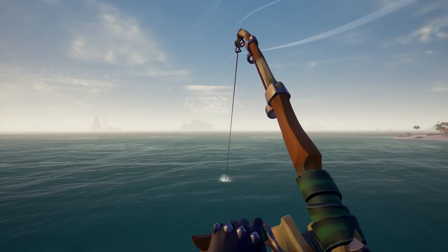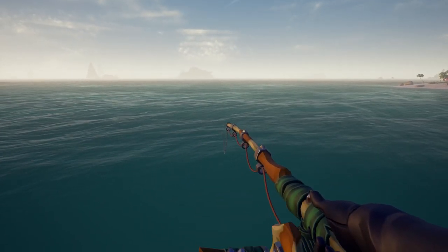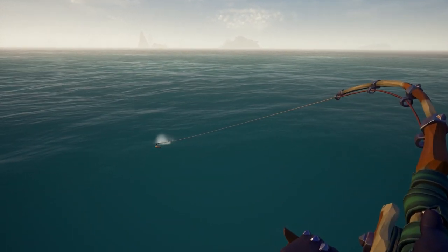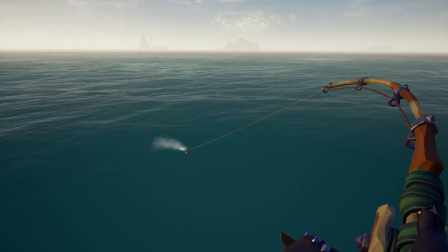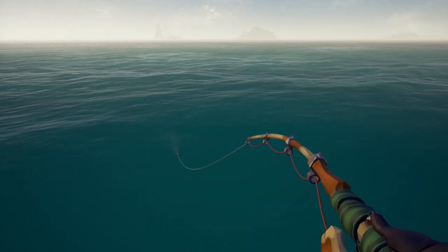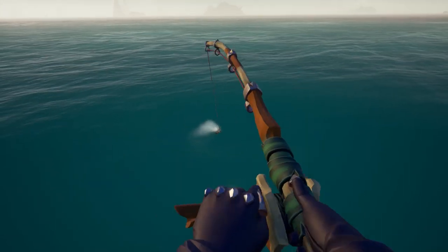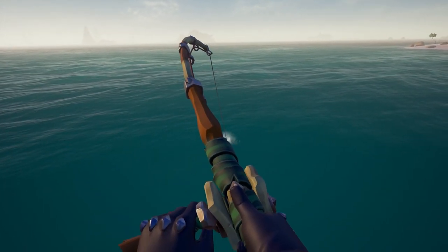Press S on your keyboard or pull your mouse or joystick down. If the fish stops pulling, you can lower your rod with W and reel it in. But once it starts moving again, if it goes left, you pull the rod to the right, and if it goes right, you pull the rod to the left. Eventually it will stop moving — keep repeating this process, as long as you remember not to reel in while it's moving and counter its movements.